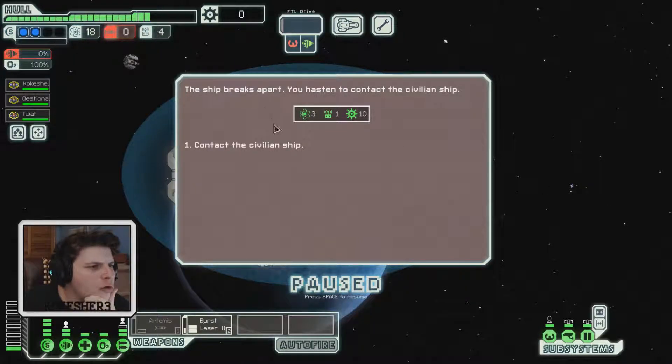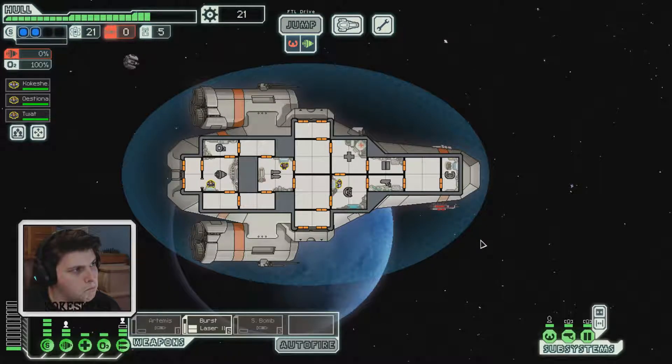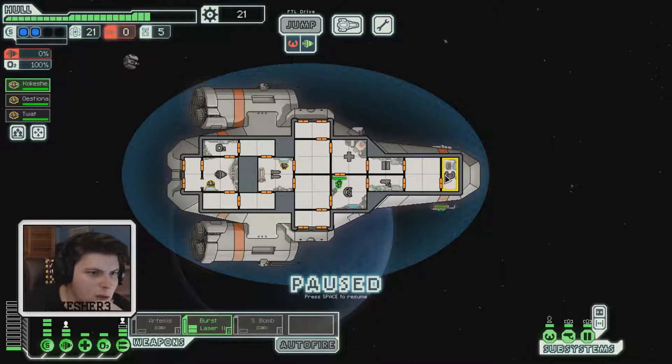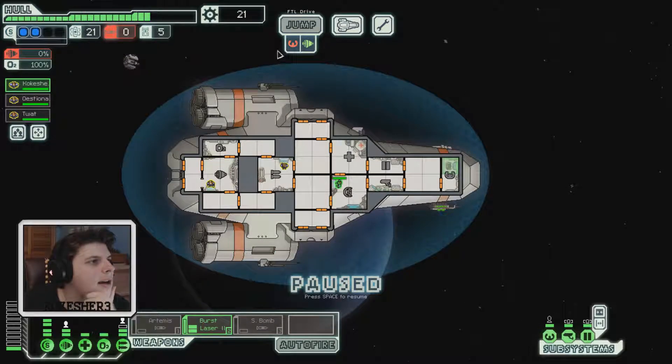We have four drone scraps and plenty of fuel. We contact the civilian — they respond: 'It's a good thing you came when you did, we'd be dead otherwise.' The captain offers to install a small bomb on our ship as thanks. We also need to prep the jump. We have no missiles, which is why that weapon isn't operational. We have 21 scrap but can't increase power.